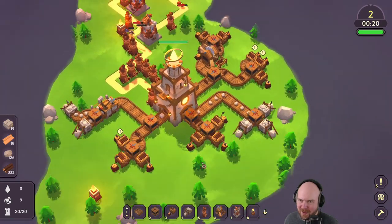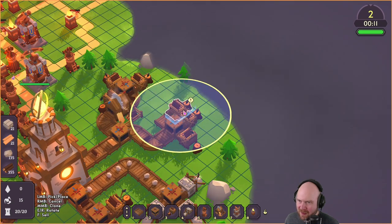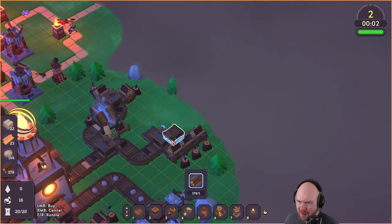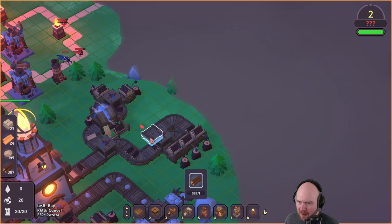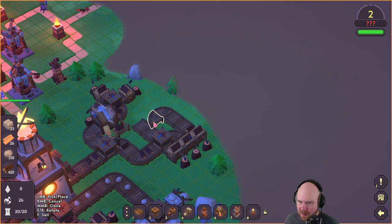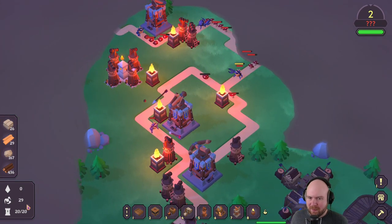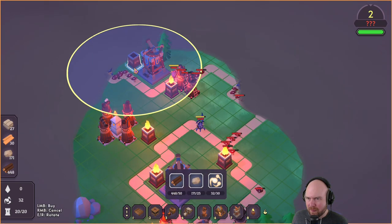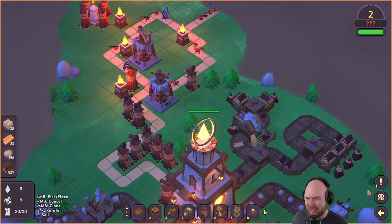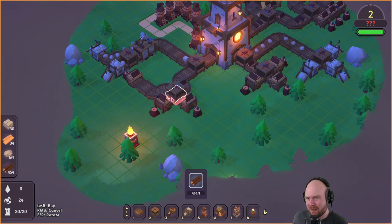Maybe I should build the stone thing because I have too much stone. I'm winning too hard. I shouldn't win so hard. That's scary. Do I need to upgrade my towers? Can I upgrade my towers? I don't even know. I'm running out of wood. I would like to build - I wish the build button was something that I knew. Build that up so I can actually see what I'm shooting at. How do I not have enough light? Killing these guys should give like 10 light.